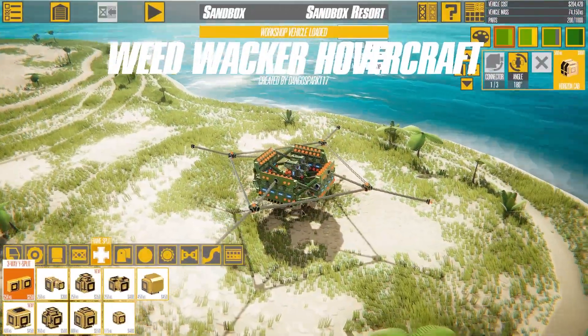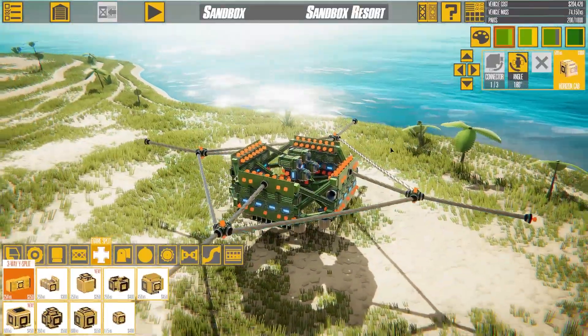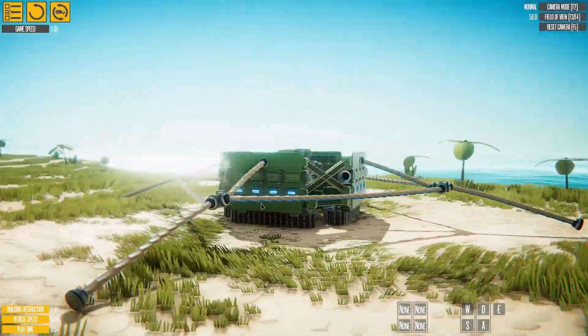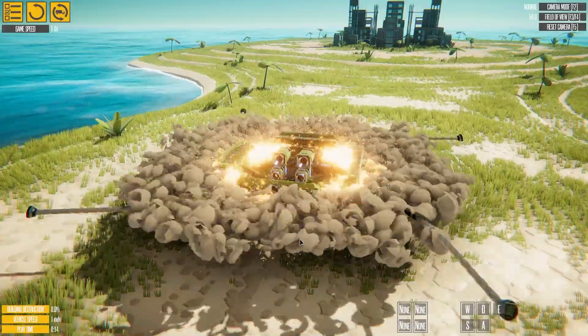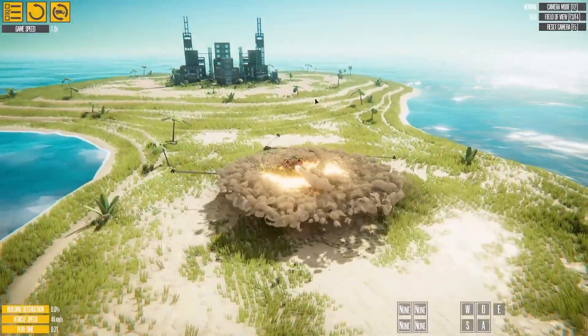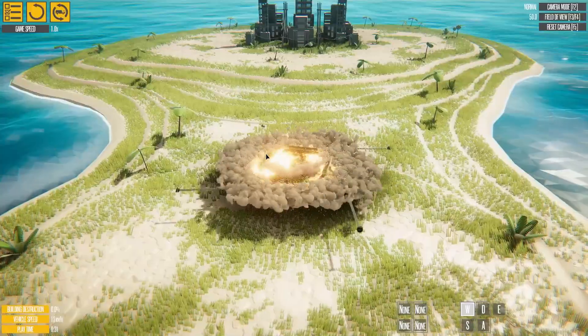Anyway, this is called the Weed Whacker Hovercraft, which I assume means it's going to spin absolutely mentally. How does this work? The cables are actually floating up. E does the spin. Wow, look — it spins about the middle, which means you can steer. This is ingenious. Sort of. It's still quite hard to steer.